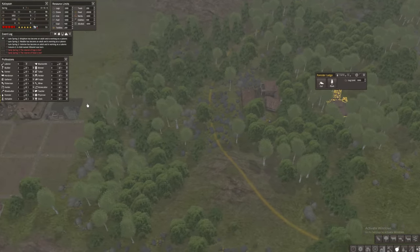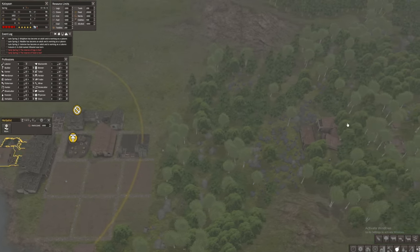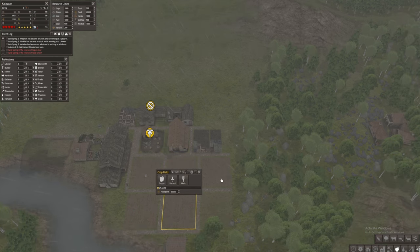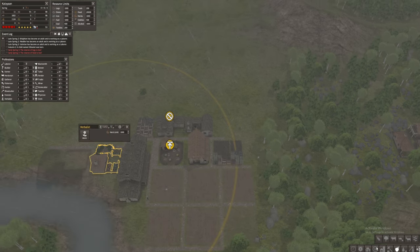We also have a forester lodge. Our goals for today are to address comments from you guys: moving the herbalist to the forest to make it more efficient, as well as moving the crops away from each other.